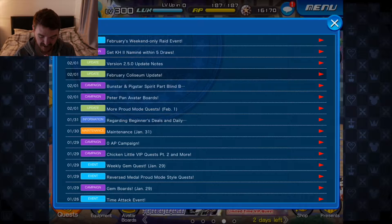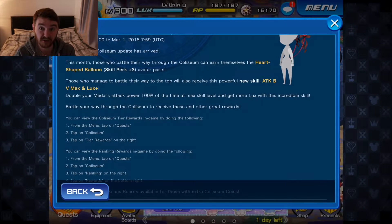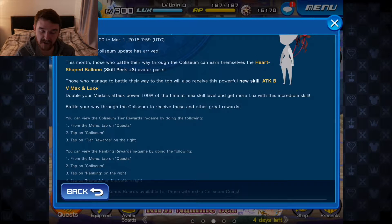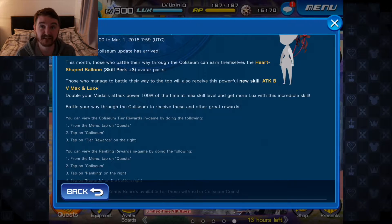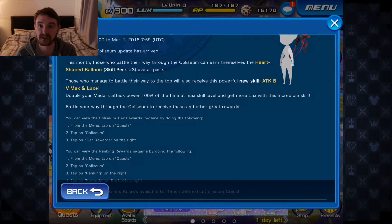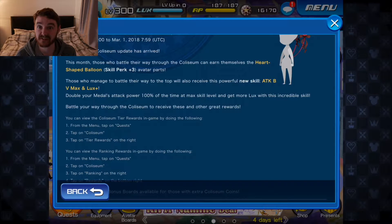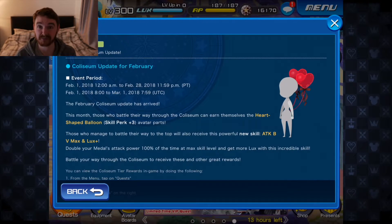February Coliseum — this is worth it. Attack Boost 5 Max and Looks Plus — just forget about Looks Plus, even if you look grand it's a bonus. But the fact that they're giving away Attack Boost 5 Max is amazing, so try and push as much as you can. It's the highest skill in the game right now, so you're going to be dealing max damage for that medal. If you put it on a single-hit medal it'll help with high score challenges, especially if it's AOE.